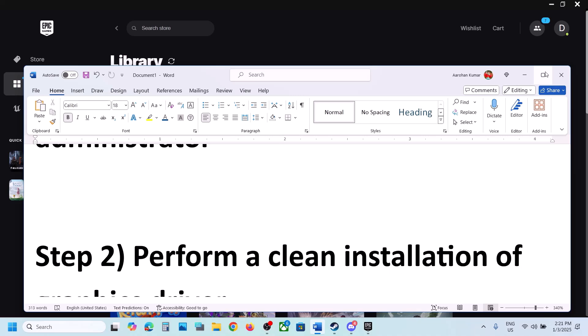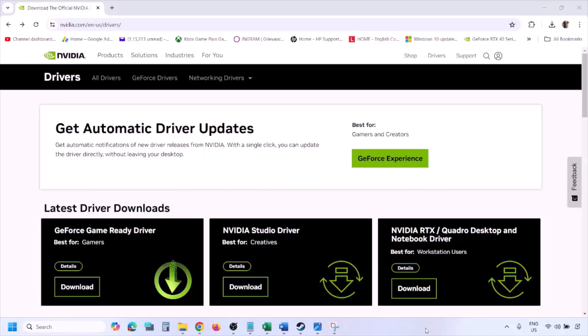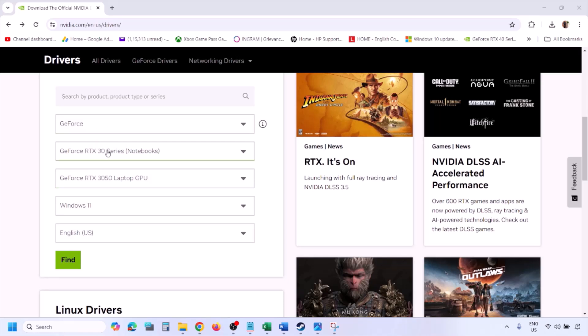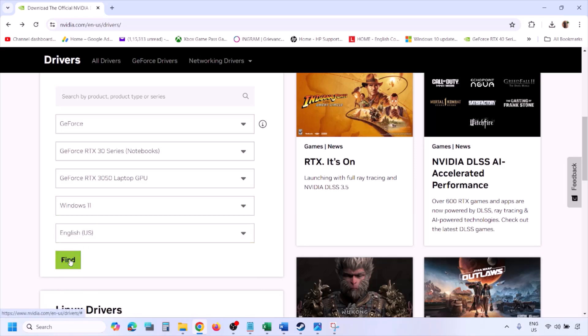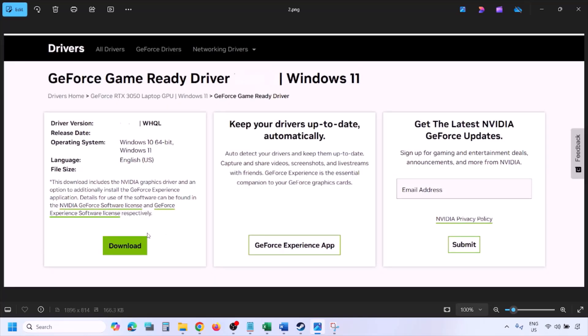The next step is to perform a clean installation of your graphics driver. If you have an Nvidia card, go to the Nvidia website. If you have an AMD card, go to the AMD website. I'm showing for Nvidia. Go to the Nvidia website, select your graphics card from the list, and select the right operating system — Windows 11 or Windows 10. Click on Find, and you will see the latest GeForce Game Ready Driver. Click on View, then click on Download.